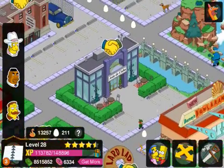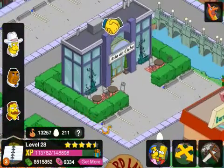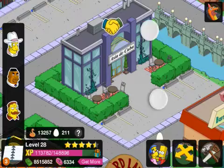Here we have the Asia de Cuba — very simple, just added a couple of hedges around it and some tables and chairs which looks pretty cool at the moment.